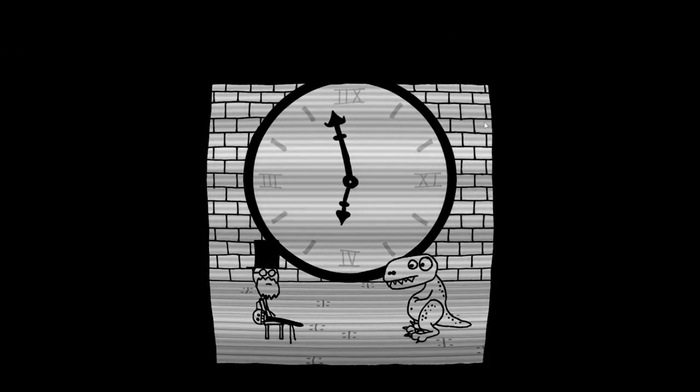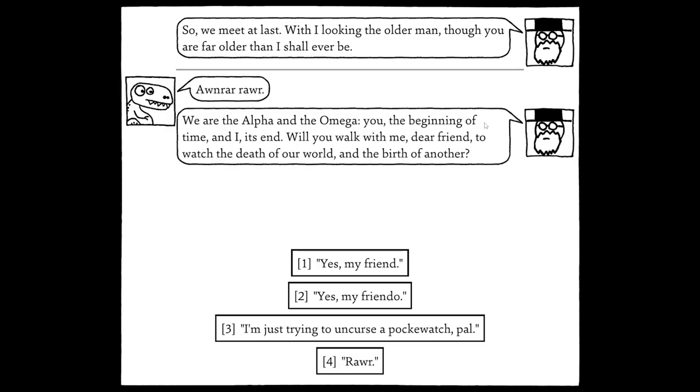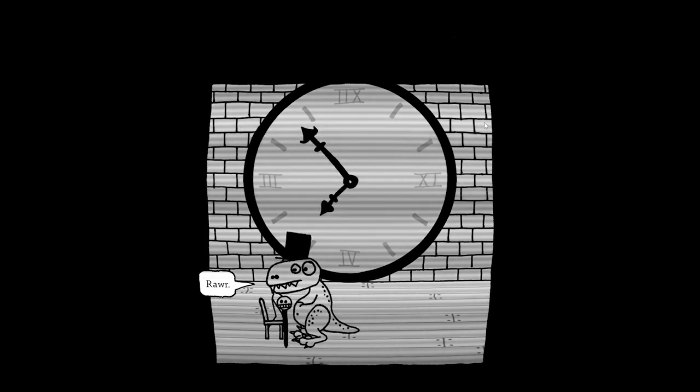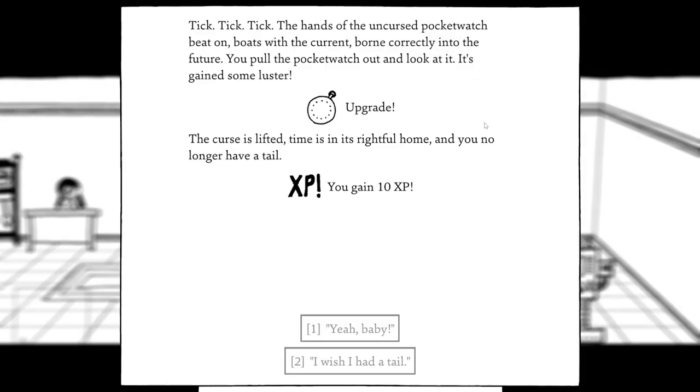We open the door and meet a figure who says: 'So we meet at last... We are the Alpha and the Omega — you the beginning of time, and I its end. Will you walk with me to watch the death of our world and the birth of another?' The uncursed pocket watch beats on correctly into the future. We pull it out — it's gained some luster. The curse is lifted: time is in its rightful home, and we no longer have a tail. We gain ten XP.